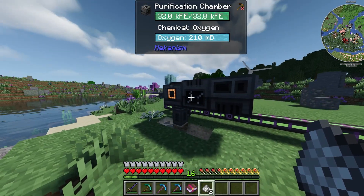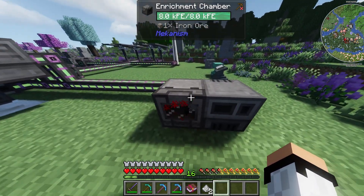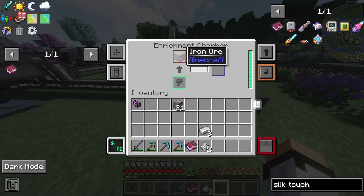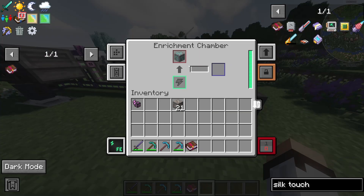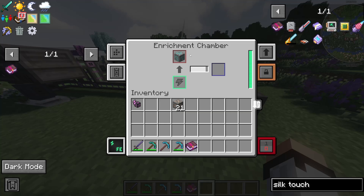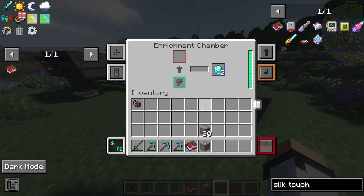Using an enrichment chamber you can multiply any resources without the full setup. As long as you have a whole ore block, the enrichment chamber will double any resource — even diamond ore works and gives you two diamonds. However, this isn't ideal if you already have a fortune pickaxe, because fortune is way better than ore processing on its own.